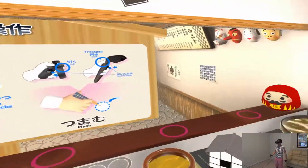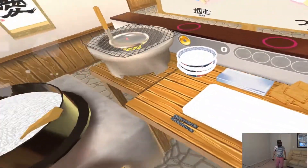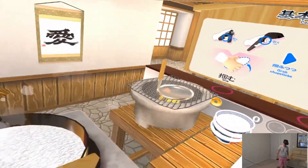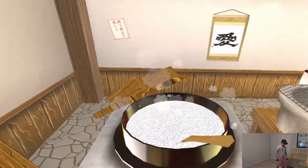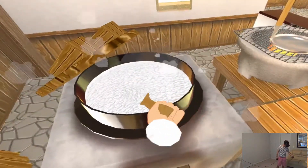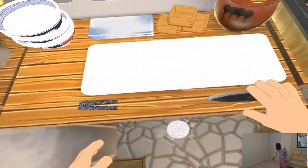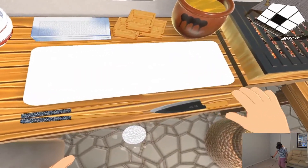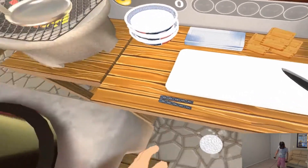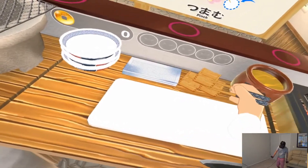Hey guys, welcome back for another video and we are playing Counter Fight Samurai's Edition, also known as Counter Fight SE. This game looks pretty cool — just dropped some rice. What is this? It blends in so well with the table. Oh, I thought it was just a tip of a knife — these are chopsticks!